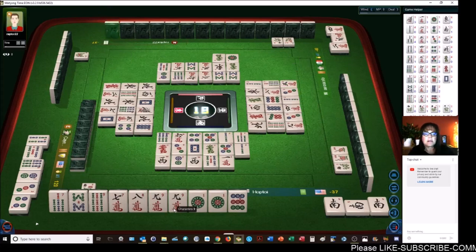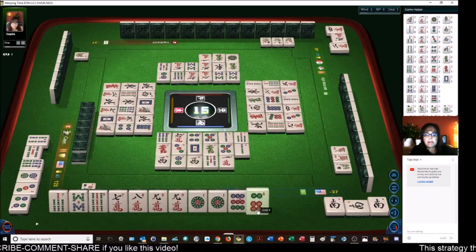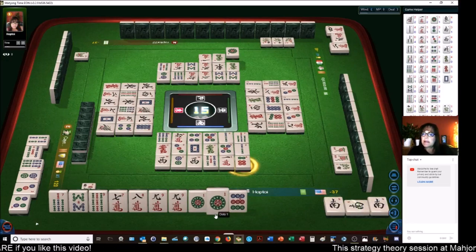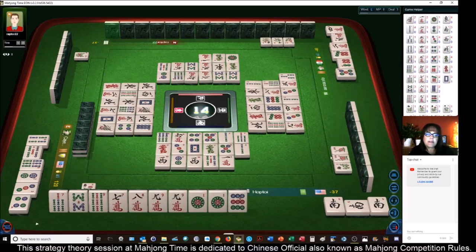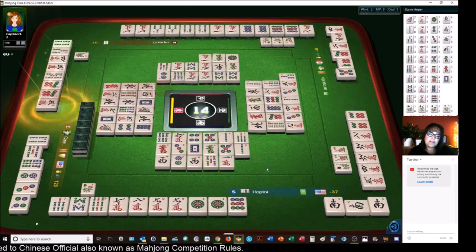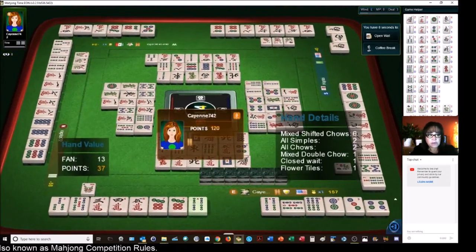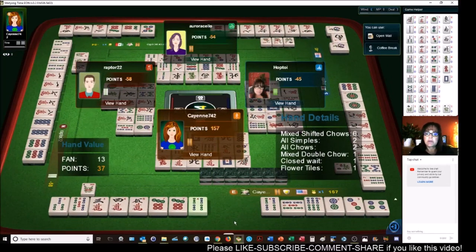Three characters. Outside hand is four, seat wind is two — so that's six. Mixed double chow is seven, and then pung of terminals is eight, so we could pung the one and be ready on either the nine dot or nine crack. There's one of each out. The players to the right and left are in mixed suits. I think the player to the left is in all simples. The nines were with the player across — 13 points! Mixed shifted chows, all chows, all simples, mixed double chow, closed wait, and flowers.